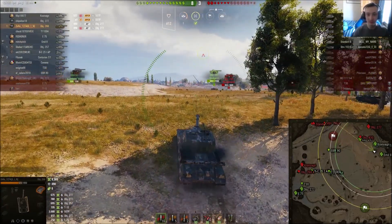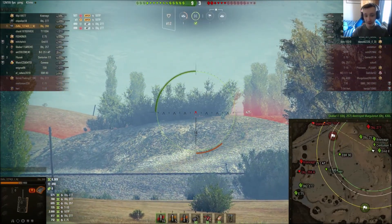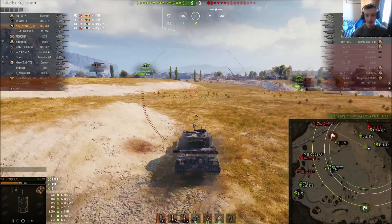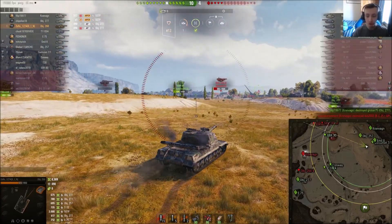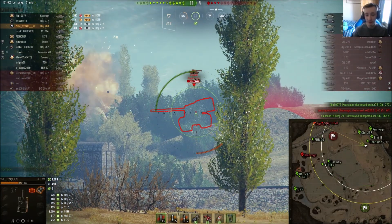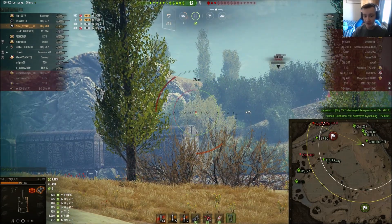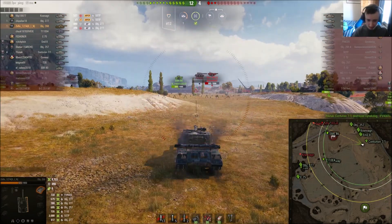What I also like is that earlier in the replay he was hiding behind bushes and made them not transparent. When you drive into a bush and it goes transparent, you're not really covered, but if you drive back slightly it becomes opaque and you won't get spotted. This shot into the Strv is an actual hit, and this shot into the Standard B is also a blind hit.